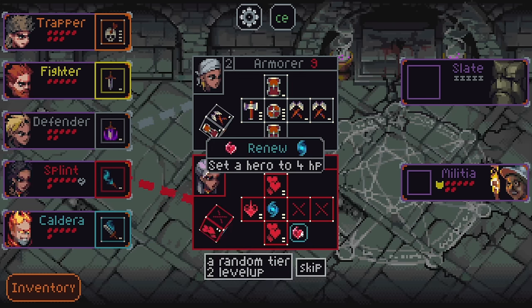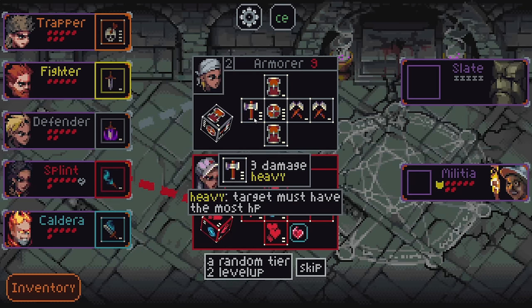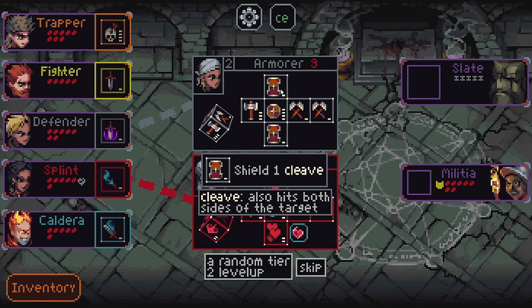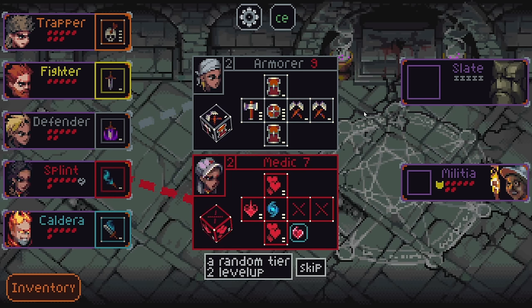A little bit of mana gain — I don't love this. Set a hero to four HP for just a single mana — that's not bad. Like if someone was very low health and about to take a little more damage, being able to use one MP to get them back to four HP would save them that turn. This armor though — potentially even better. An attack that does three damage but has to target the enemy with the most current HP. Shielding for four. Shielding three people for one. Or a shield and smith — target gets plus one to damage and shield sides this turn.